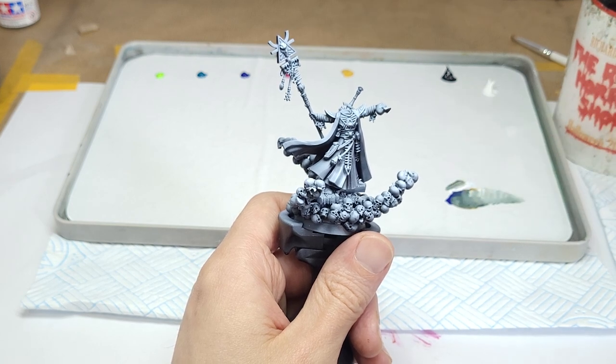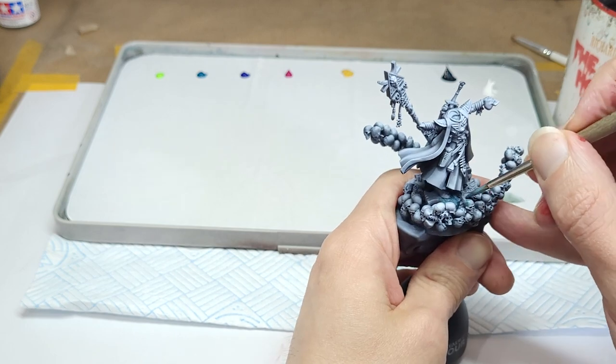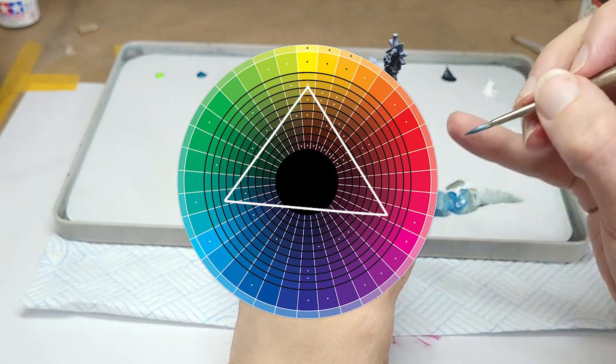That's going to be handy for bringing down the overall intensity of the scheme. Between the turquoise, magenta and yellow, we have a kind of sort of triadic palette going on, giving us a big wide gamut to mess with. Almost like I planned it, huh?